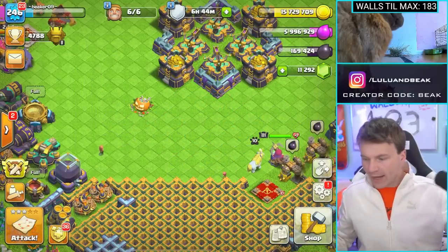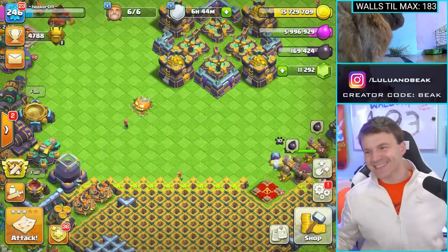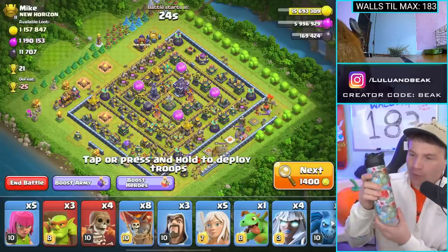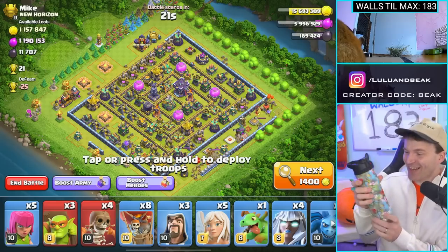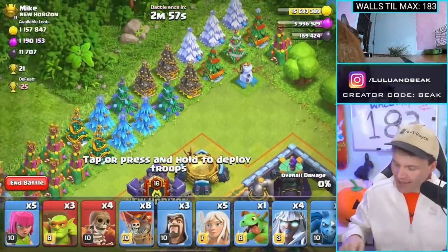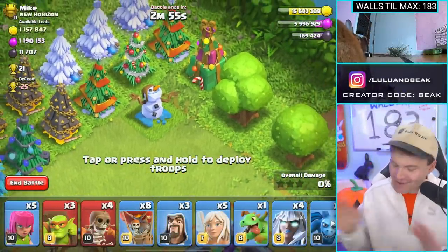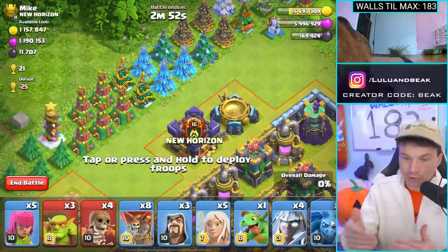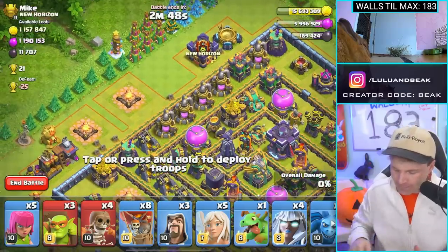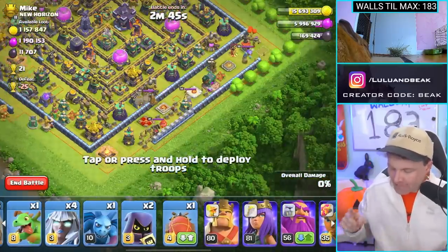Quick tangent - gotta find my hat, there it is. It's getting a little chilly, had to get a jacket on - this is actually my wife's, not really my style but I'm not against it. Also, I love when somebody has a double layer of trees like this - I think it looks sick. Gets in the way of your base and takes up some space, but it's all good.